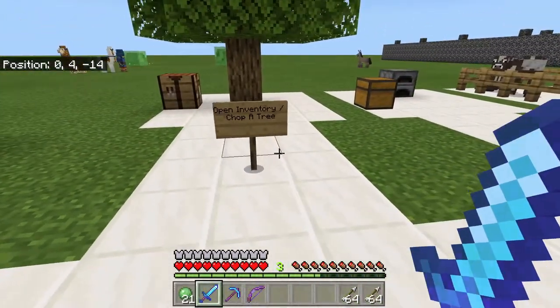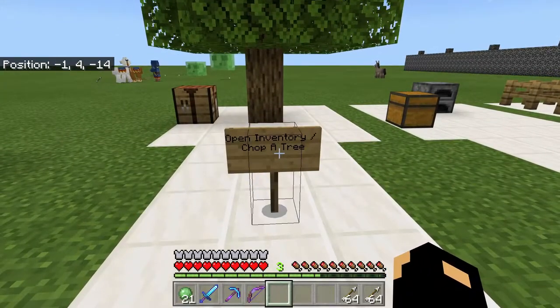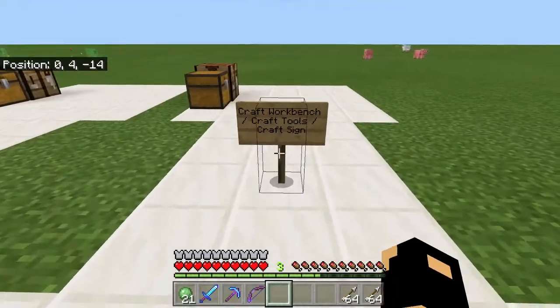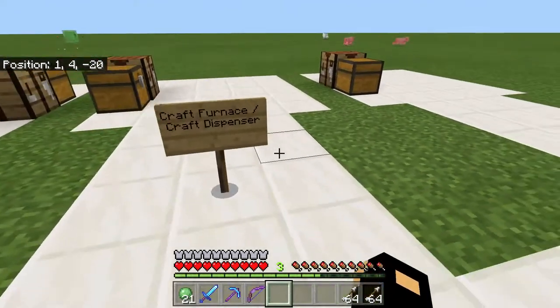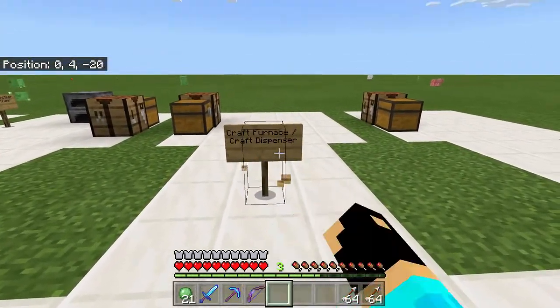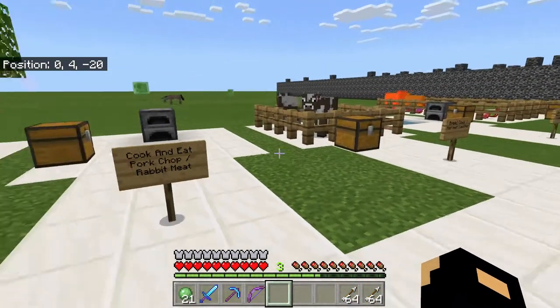I'm not really gonna do them all now, but basically what you can do is: open inventory, chop a tree, craft a workbench, craft tools, craft a sign, and then craft a furnace and dispensers. Not as many people craft dispensers — I know most have, but not as much as furnaces.